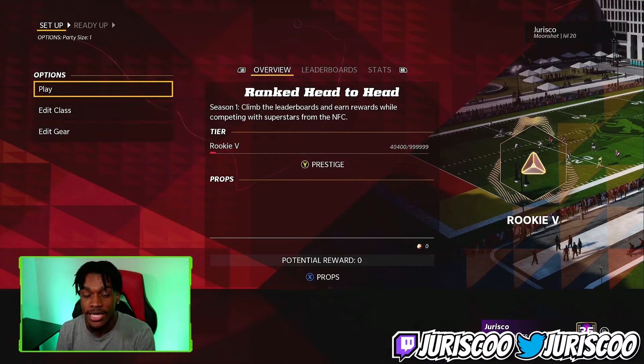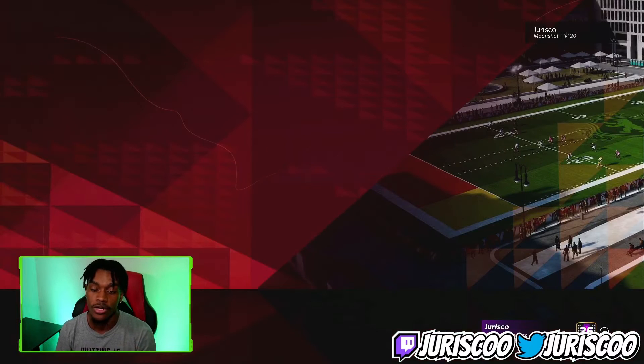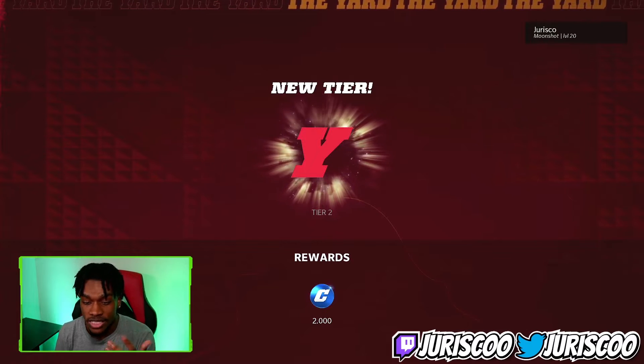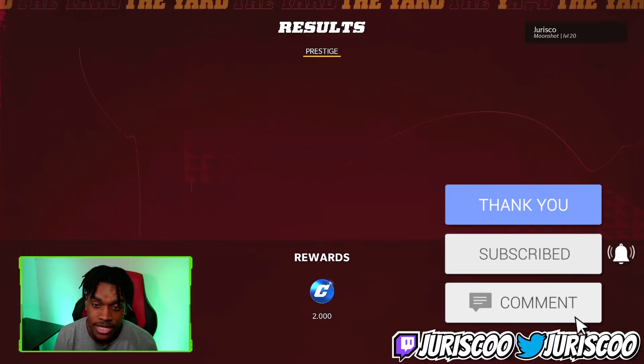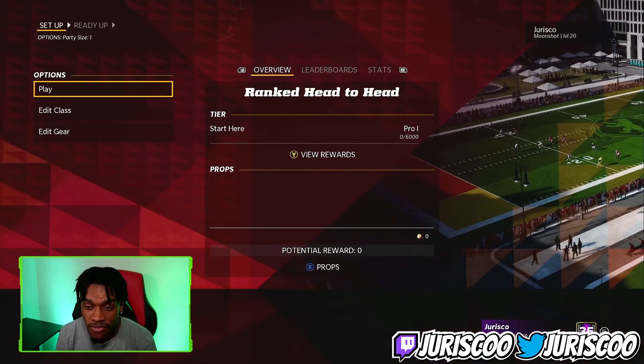I'm going to show you what prestiging looks like. On this screen it says 'overview' — I press Y and it says 'Prestiging places you back in Rookie tier but with new props to go after and new awards to earn.' Just like that I just prestige, and now it says new tier — I got 2,000 cred just from prestiging.